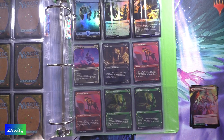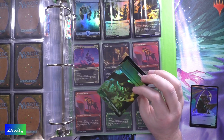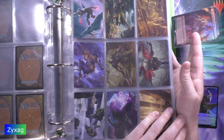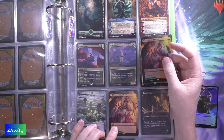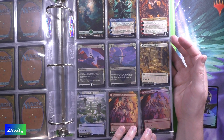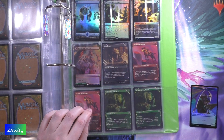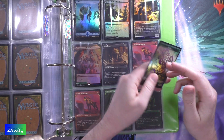Finally, we have Crag-Crown Pathway. This is an alternate art, number 287. And this is also a foil. I should already have a copy of this. All right — we've got a foil drake on the front and a foil plant on the back.